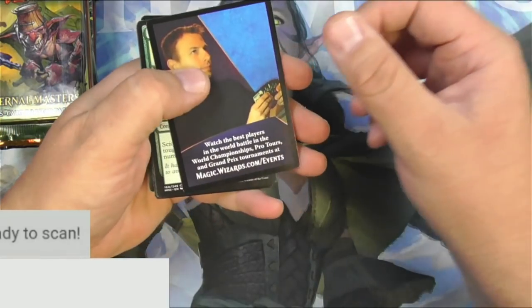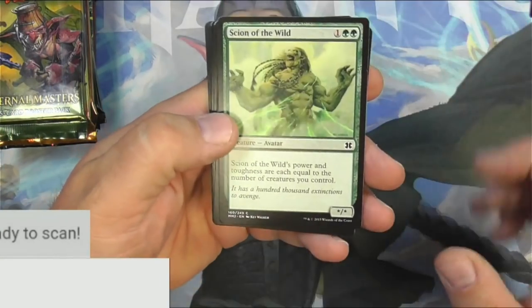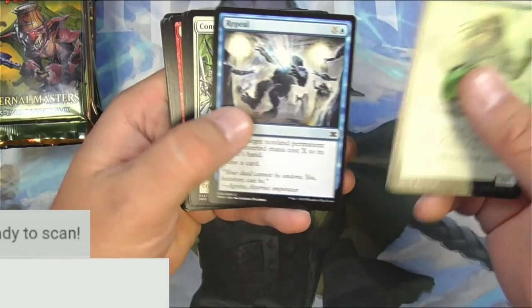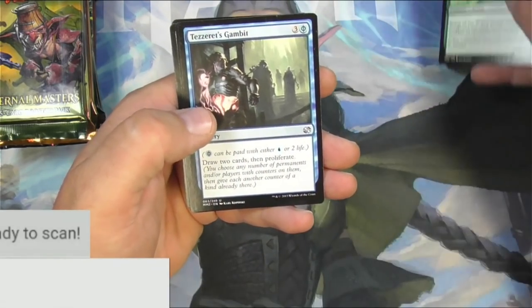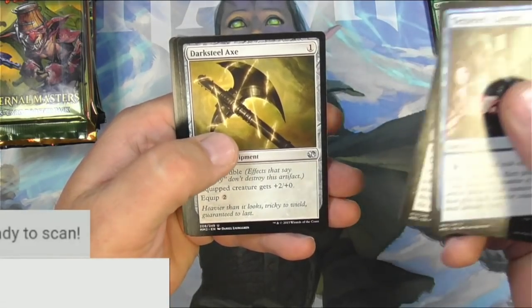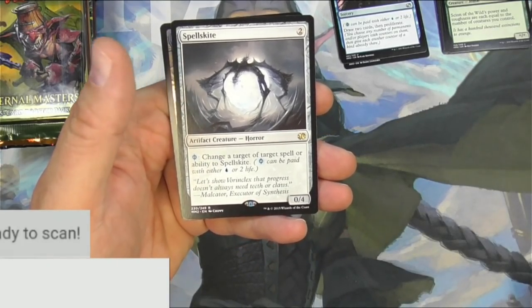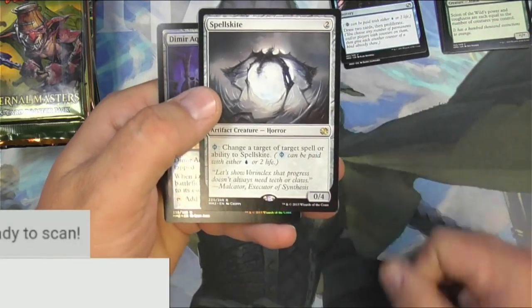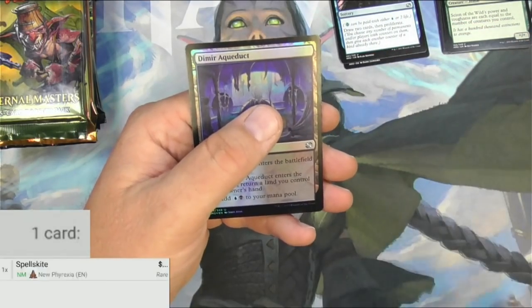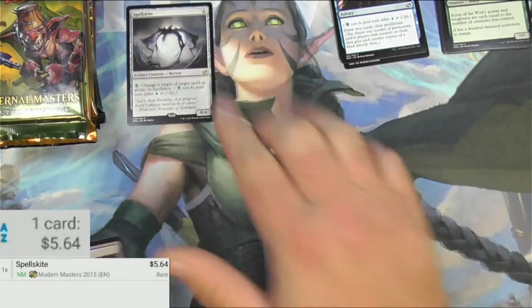Here we go with Masters 2015, with a Soldier Token. Sion of the Wild, downshifted all the way to common. The Flamekin Sickle Slicer, Tezzerit's Gambit, Daggerclaw Imp, Darksteel Axe, and Spellskite — pretty decent card for two mana. It's a Creature Horror, 0/4. You can pay Phyrexian or Blue to change the target of a spell or ability to Spellskite. I think this used to be used in some Modern decks, but it has fallen out of favor. It's $5 for the original; the other version is $0.64. Off to a pretty decent start. We also got a Foil Aqueduct.